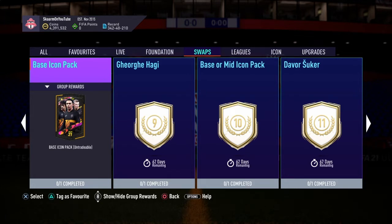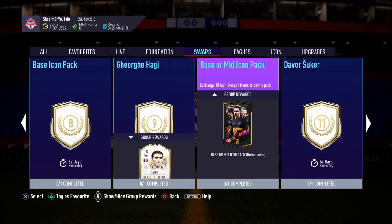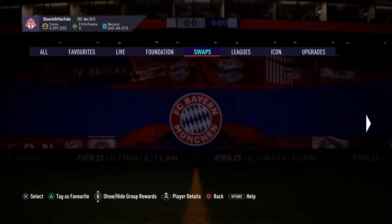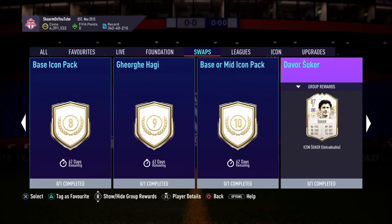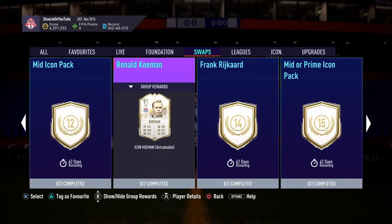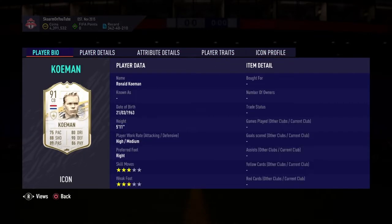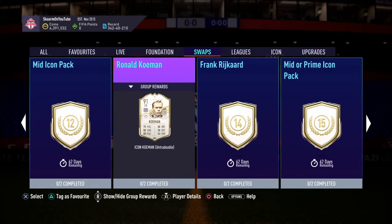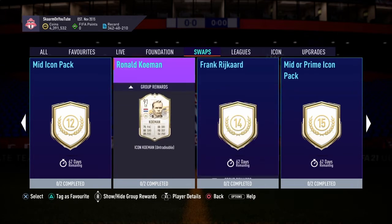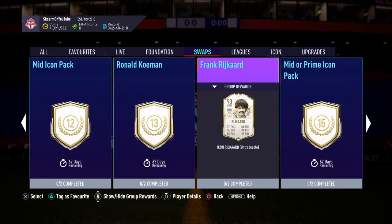Not everyone wants random gold card packs, so the base icon option is eight tokens, which isn't too bad but not the greatest either. I'd definitely not recommend doing just the base icon. You could do the base or mid icon pack along with the 83-plus and Ultimate Packs — I think that's a pretty good combination. I wouldn't really recommend the mid icon pack on its own. Ronald's Koeman is a pretty decent CDM you could use, but I don't fully recommend it. Rijkaard doesn't seem too bad, but by the time you get him there will likely be better options at a reasonable price.